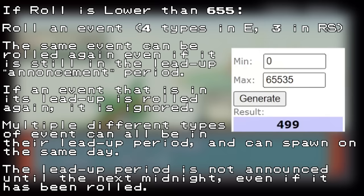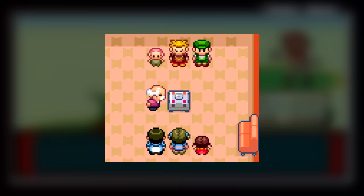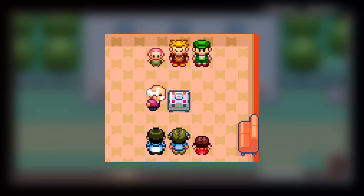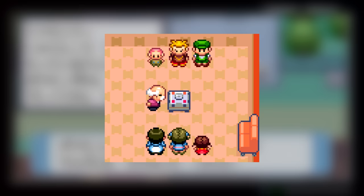If the game picks one of the events that's already in the process of spawning, it ignores the roll entirely. This effectively means you have a 1 in 400 chance of spawning a Lilycove Department Store rooftop sale after any regular battle in Emerald, and you can't even know if you did it until the next day. Since the Blend Master event is exclusive to Emerald, Ruby and Sapphire have a 1 in 300 chance instead. Since these events rely on the in-game clock, they will never spawn in a game with a dead battery unless they are already spawned.